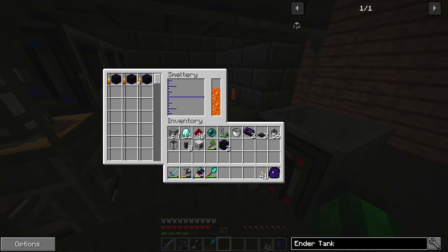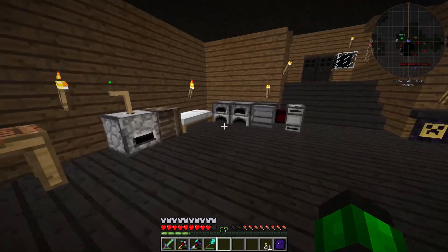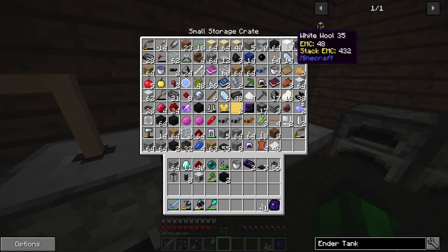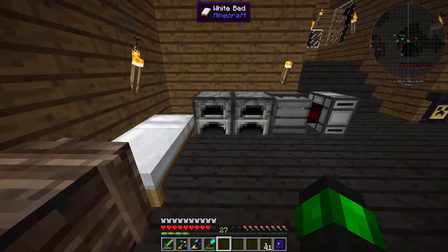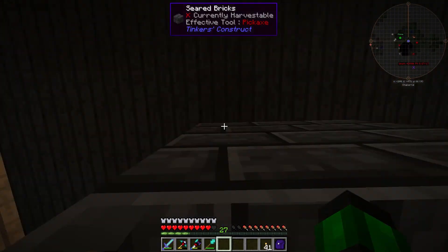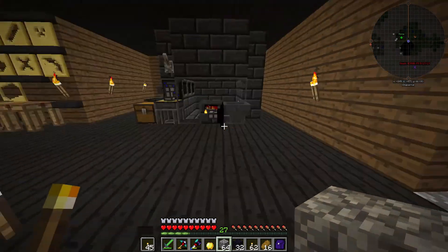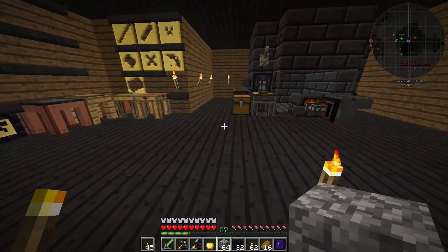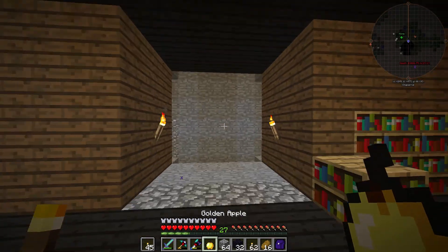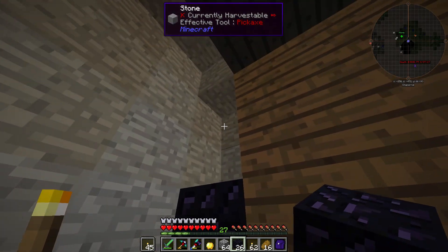I really wish this obsidian would smelt faster. I do have enough lava in here. So let me grab a piece of wool and we're pretty much ready to go once all this stuff hurries up and makes my sharpening kits. I finally got my sharpening kits done. I made this little entranceway and now it's time to place down the blocks for my portal.